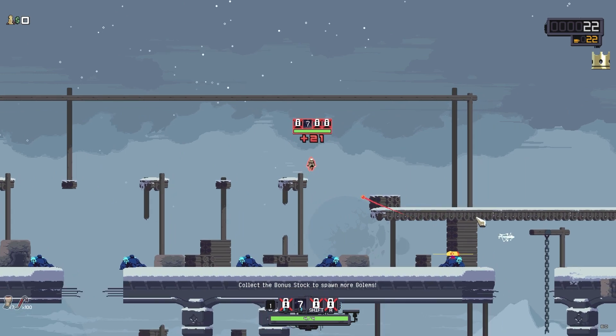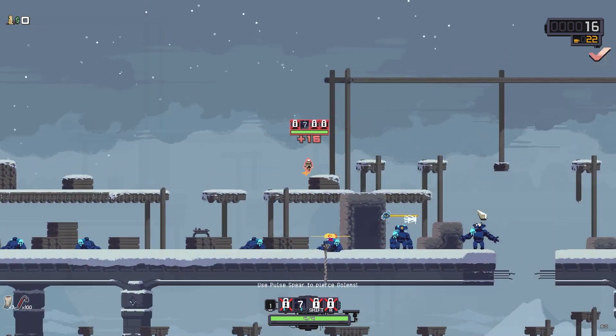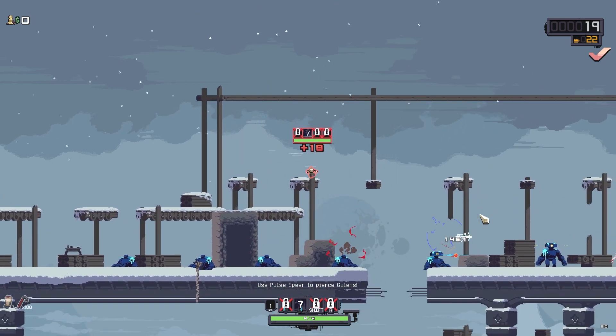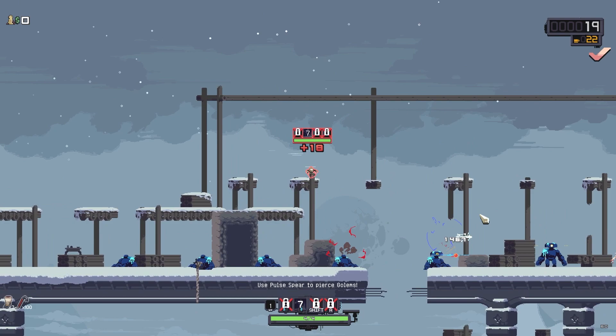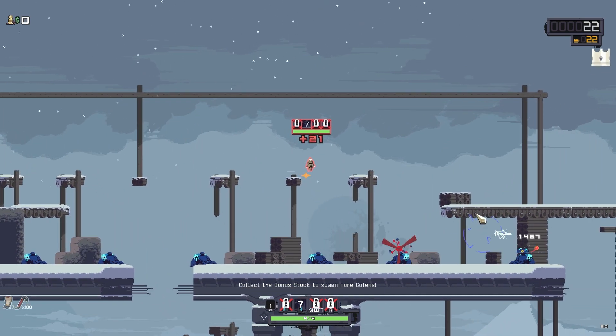Again, this probably requires a bit of practice. The last three kills actually had sort of a pattern to them, and if you look and listen closely, you will notice that I activate the pulses exactly when I land. This made it easy to basically just jump, click, jump, click, jump, click at the end.